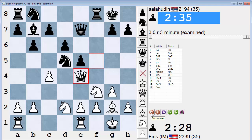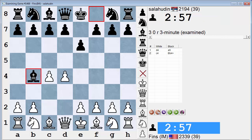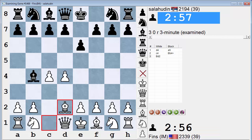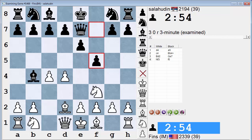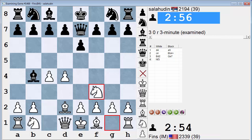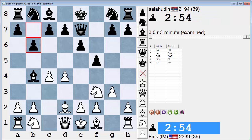Alright. So this was — I don't know what the name of this opening is. Bishop b4 check on move two. If someone knows it, please let me know, because I should look it up or something. But it transposed into like a Bogo-Indian, or it could have if he had played knight f6. He plays f5, which is not a bad idea at all.